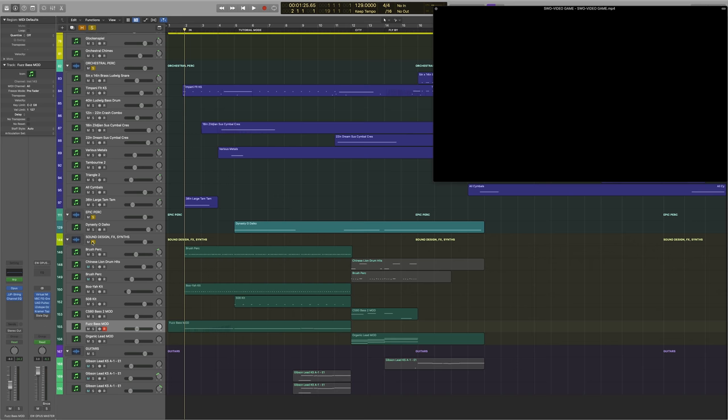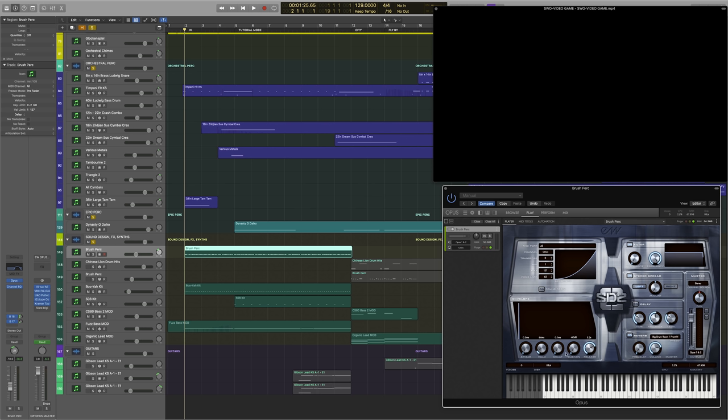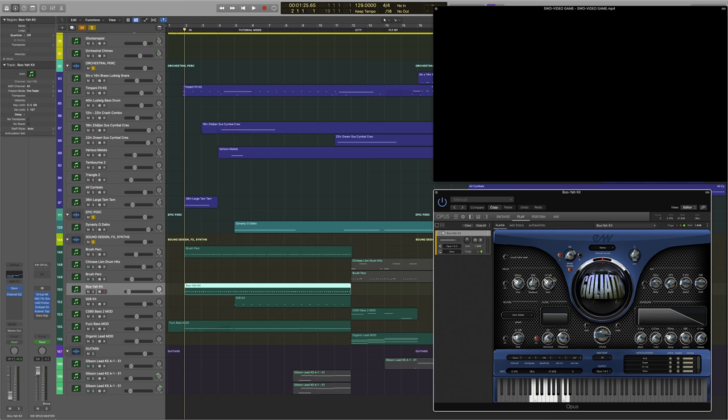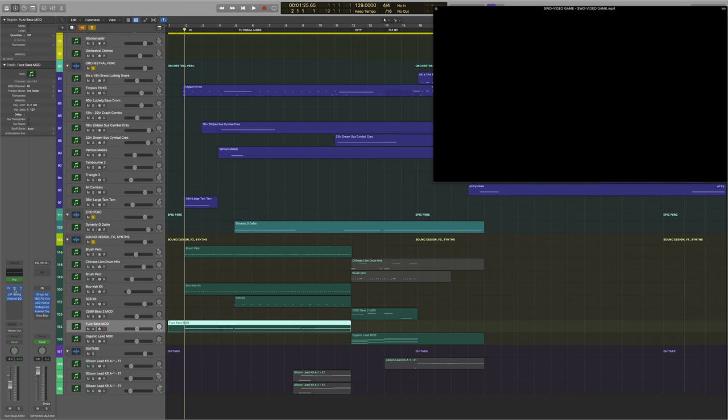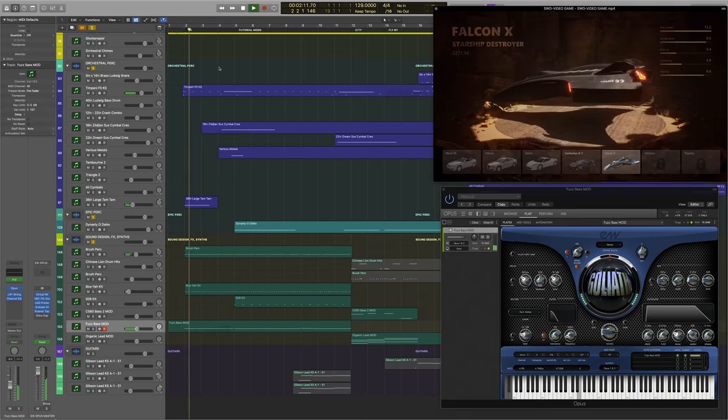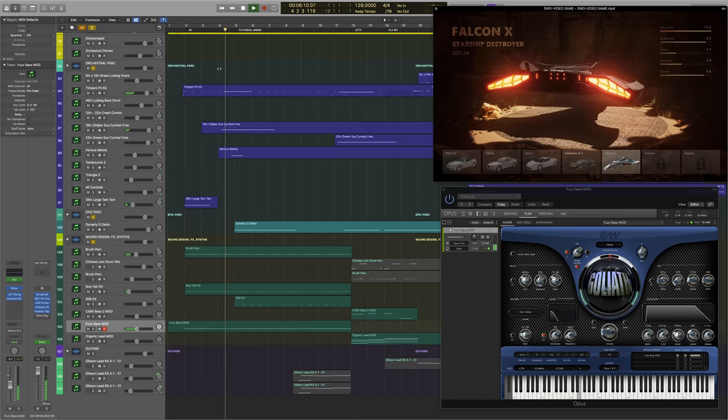Let's add the sound design and synthesizers. We have brushed percussion from Storm Drum 2, which has been heavily modified using the volume envelopes to sound somewhat synthetic. We also have some percussion from the Booyah kit in Goliath, and then a repeating bass synthesizer that acts to fatten up that cello ostinato line. All we really needed here was light underscore that could be easily looped. I opted for a hybrid orchestral approach because this is a futuristic video game, so I wanted both the synth elements and the orchestral elements.